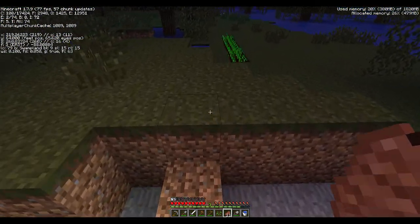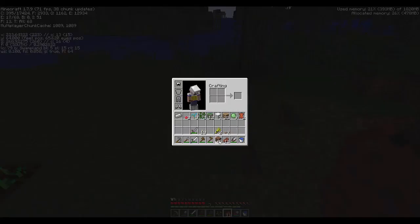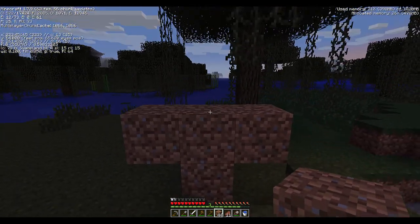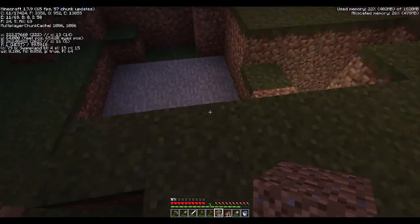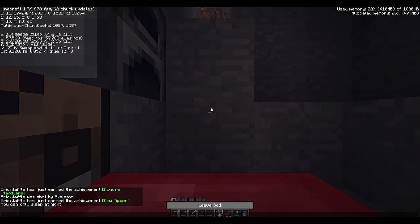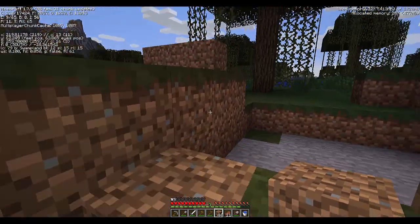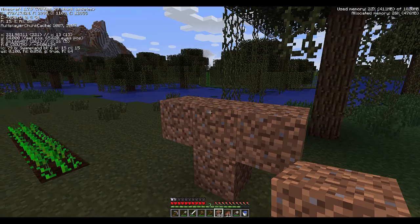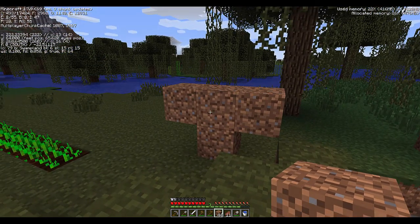If you have enough iron to make iron blocks, you can make yourself an iron golem — place them in a T-shape and put a pumpkin on top. It will defend the area from hostile monsters. You can do the same with snow and a pumpkin to get a snowman that throws snowballs at monsters, which doesn't do much damage but can push them back. Iron golems do not attack creepers, so that's not a defense against them. However, if you find and tame a cat, creepers are afraid of cats and will stay away. That's why people have cats sit near their front door — so creepers won't be waiting outside in the morning.